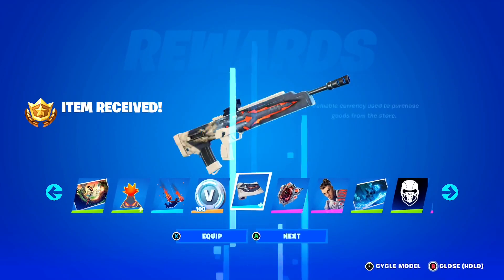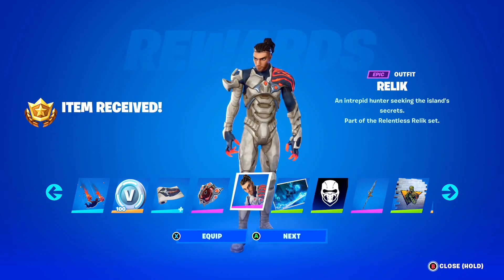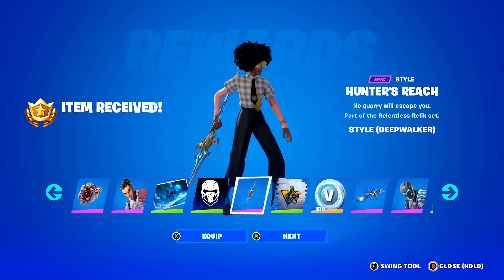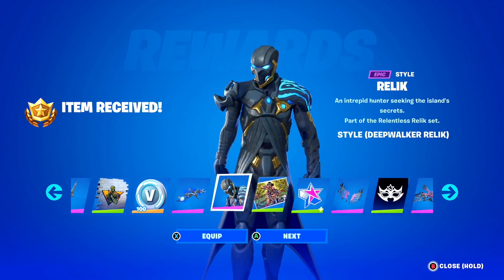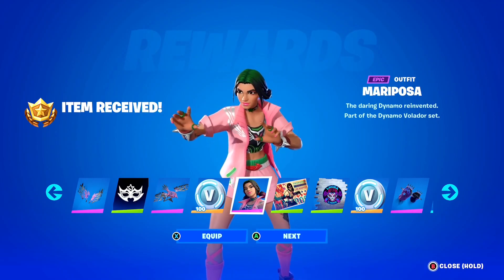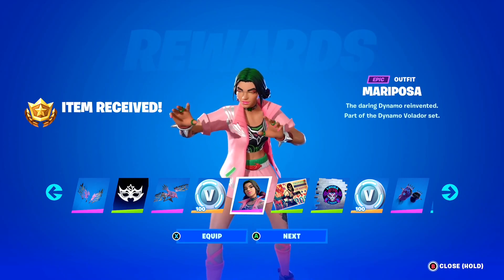Of course more V-Bucks — we always love that. Then of course you've got the Lithic Wrap, super super clean guys. Then we've got the next skin, the Relic Skin here inside of Fortnite — take a look, he looks absolutely insane. An Intrepid Hunter Seeking the Island Secrets, part of the Relentless Relic Set, super super clean right there. Then of course after that the Hunter's Reach Pickaxe — such a clean pickaxe here in Fortnite. More V-Bucks guys. Then you've got the Relic Style — the Deep Walker Relic Style, pretty clean. Got the Backbling, the Cazadora Wing — so so clean. Of course V-Bucks. Then we've got another skin guys — the Mariposa Skin here inside of Fortnite, kind of like the Dynamo Skin, the Daring Dynamo Reinvented. So it's basically like a reinvented version of the Dynamo Skin in Fortnite, which is very very cool. Part of the Dynamo Volata Set, which is super clean guys.